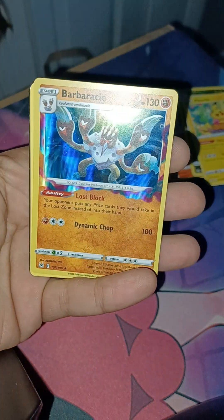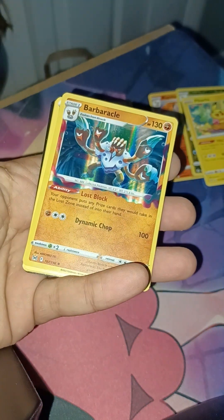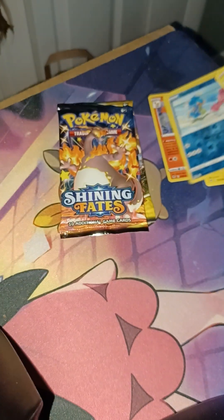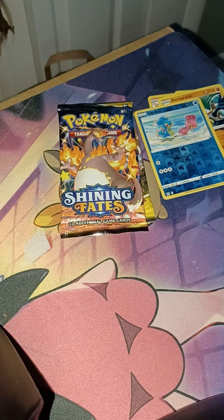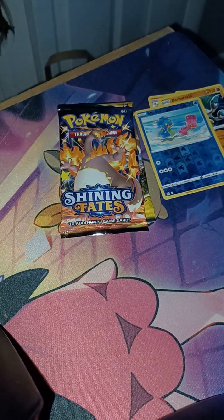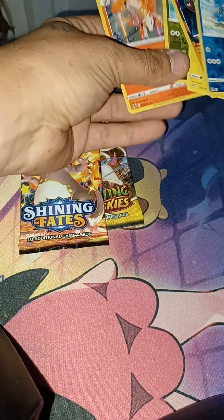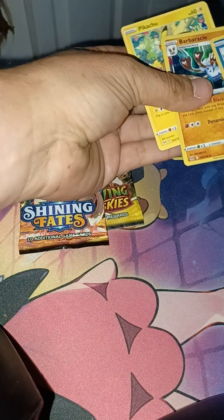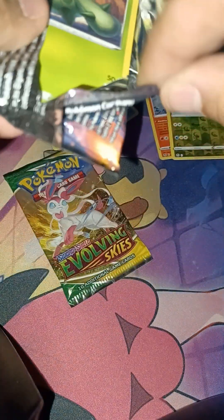We got the Shellos, Barnacle, and Lost Origins. Silver Tempest gave us the Raboot, Dragonair, and the Shellos, Barnacle from Lost Origins. So Shining Fates — can we maybe get that shiny Charizard the little man lost? Add one to my collection? I don't think so, but Cacnea, Clefairy...